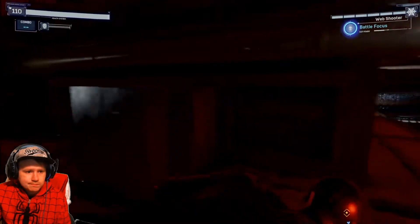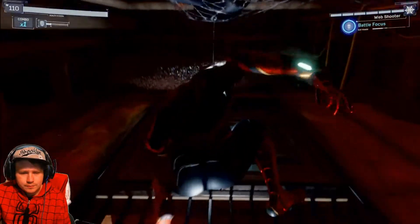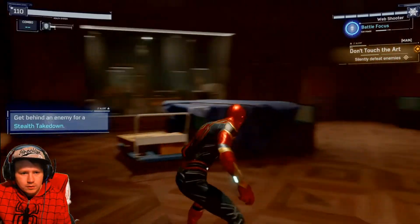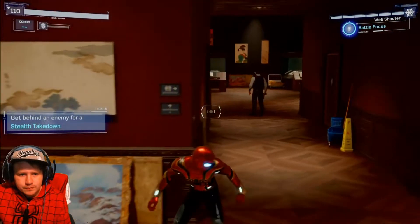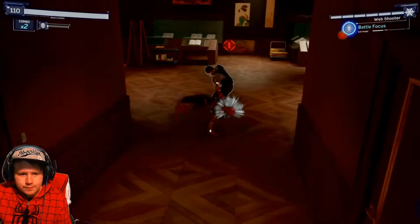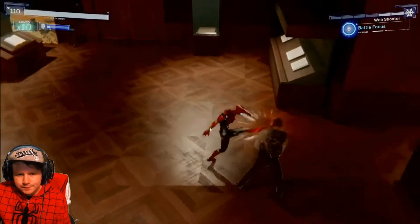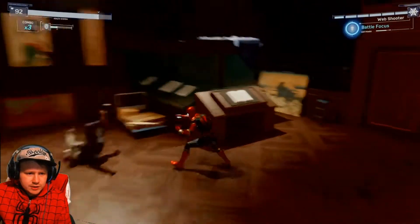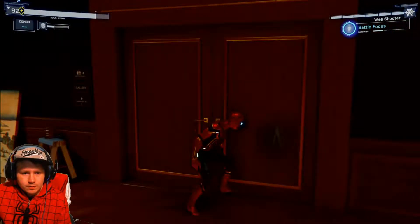I want to go this way. You should web him from above - just slam him into the wall. Careful. Take some of that - Iron Spider style! That guy went down easy. Which way do we go now?